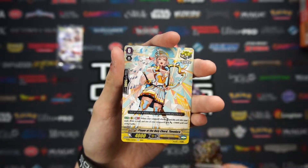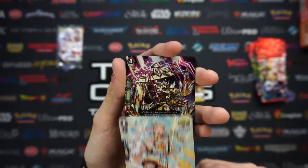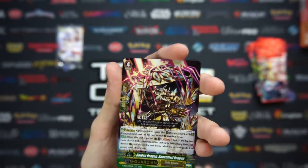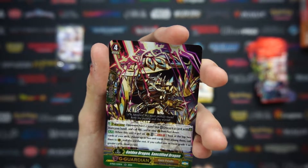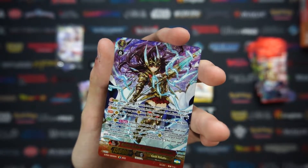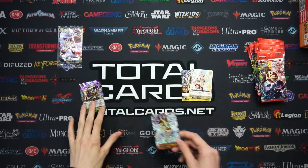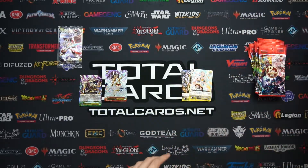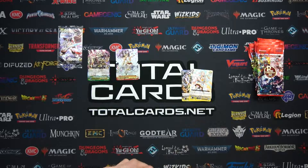I am sort of into card fight — not overly. I'm sort of a bit of a noob when it comes to it. But I do like this awesome holographic stuff though. Look at that — Golden Dragon, Sanctified Dragon. Very cool. Golden Knight of Prosperity. That's super nice holographics. Oh, it's only 4 cards in a pack? Holy. That's insane.